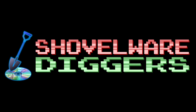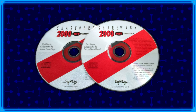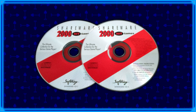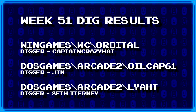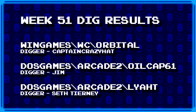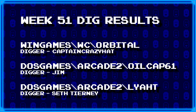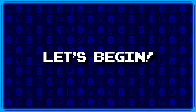Welcome to Shovelware Diggers. Our dig team is currently excavating the Softkey Shareware 2000 Hit Games 2-CD Collection. You can find a link in the video description containing the entire directory structure of this archive. It's week 51, and these are the games our diggers have for us today. For more information on how to join the dig team, simply head on over to the Patreon page linked in the video description. Now without further ado, let's begin.